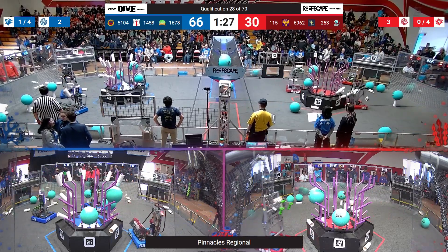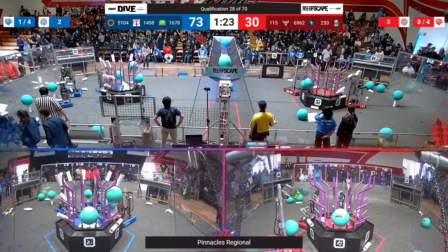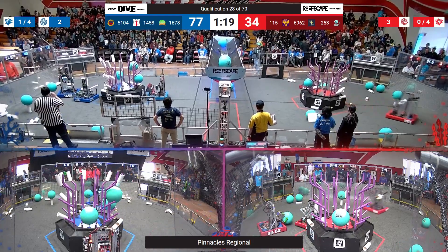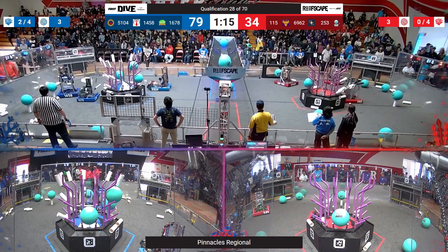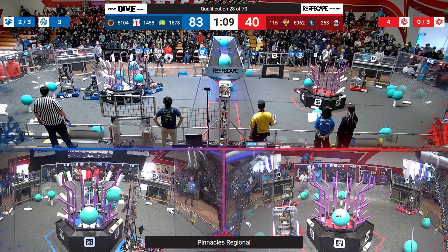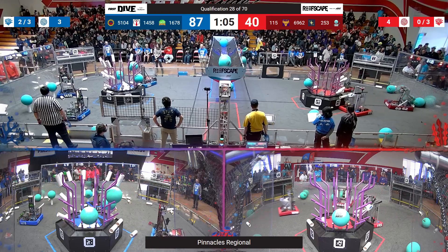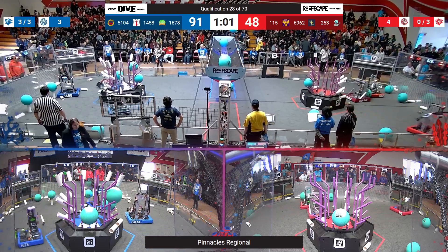This might mean 1458's elevator is out for the match. But perhaps 1458 can go play some defense, because this Red Alliance is running unchecked and is definitely going to have a lot of opportunities to score if all three continue to play offense like this. Here goes 6962 — good to see them moving as they score a coral into the Red processor. That gets us one away from a cooperation point — though I might have been miscounting there.